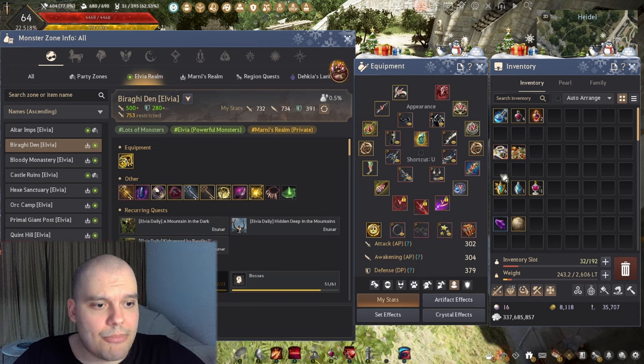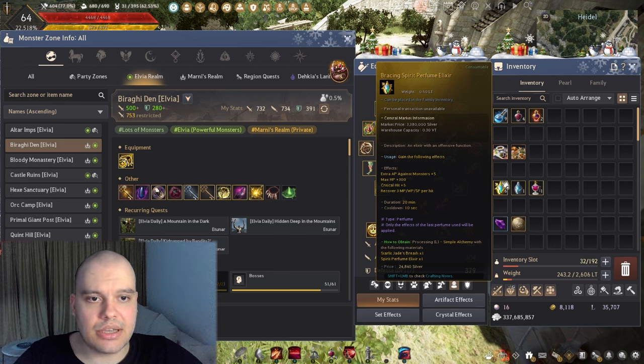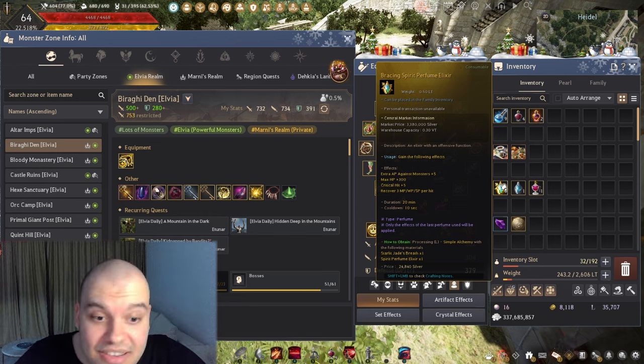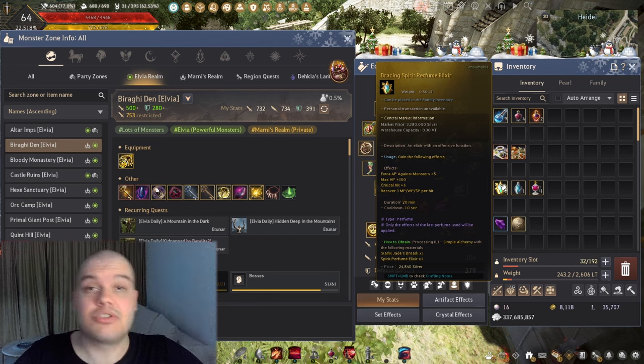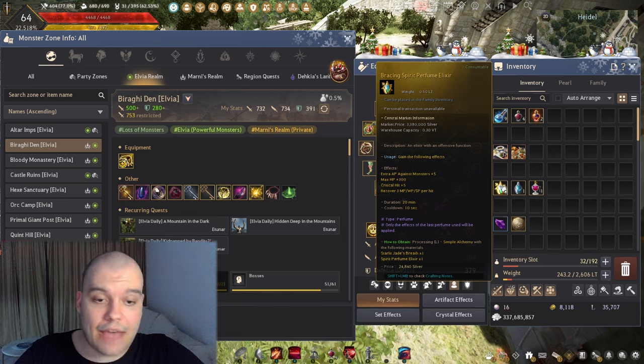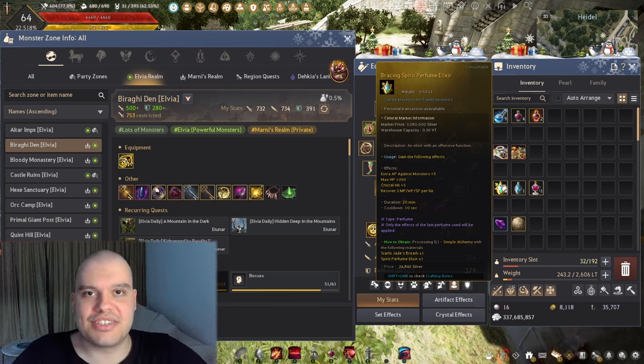For perfumes, use Bracing Spirit Perfume Elixir. It's really cheap — just 3 million a piece, so about 10 million to buff up. It has Spirit Perfume's base stats plus 5 monster damage. If you're capped you don't strictly need the 5 monster damage, but if you're not capped it's really valuable. I recommend using this no matter what.